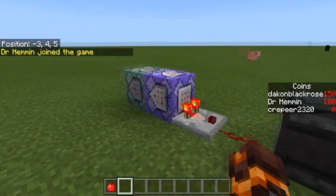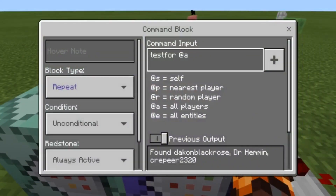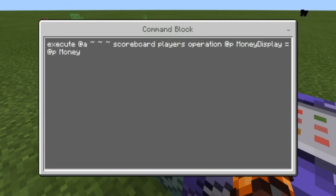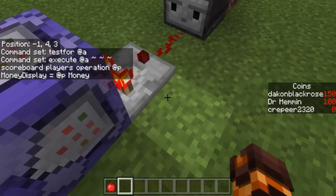The first thing you're going to do is create two command blocks. One's going to be testfor @a, and I'll have the commands in the description. The other one's going to be executing at @a scoreboard players operation @p money_display equals @p money. Basically, you're going to create two scoreboard objectives: one called 'money' and one called 'money_display'. Money is where all your money goes, so when you create a shop you're going to use that and not money_display.